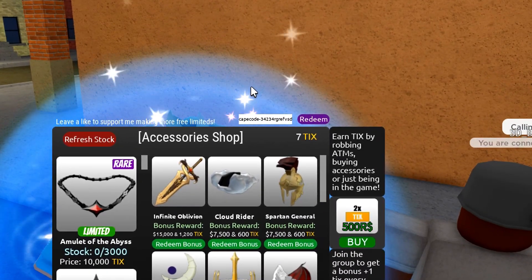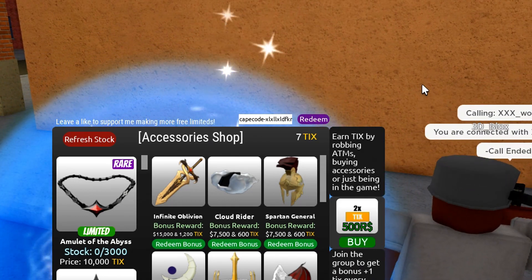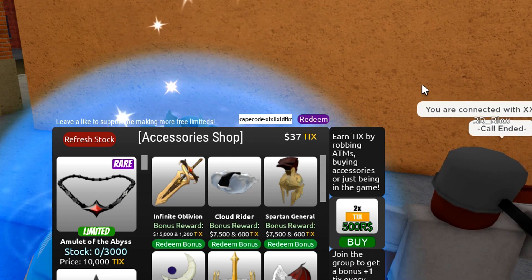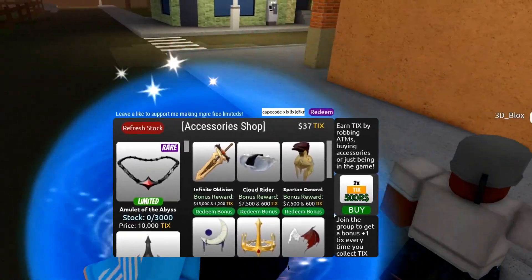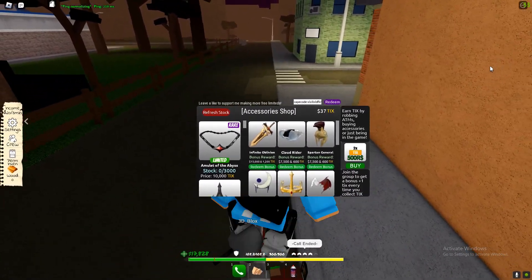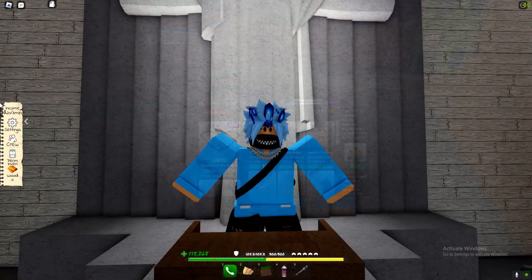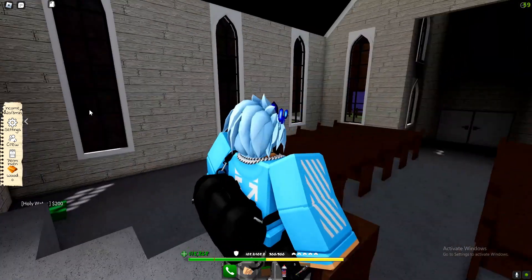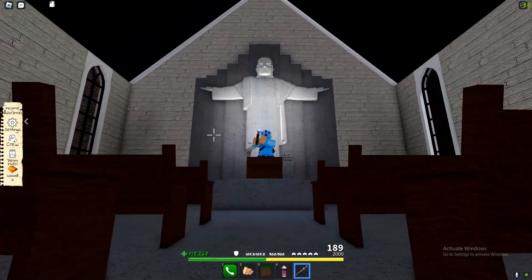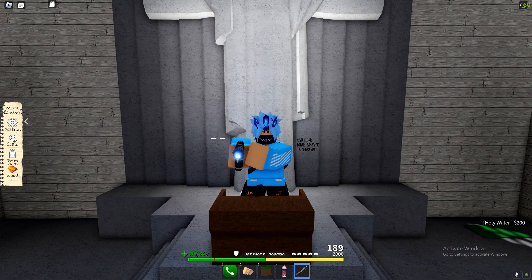The second cape code is: cape-code-dash-XLXLLXLDFKR. A lot of other YouTubers are going to show you cape codes too, so make sure you redeem them. That is all of the codes we've got in Clover City — redeem them all exactly how I put them in and they'll help you out a lot.